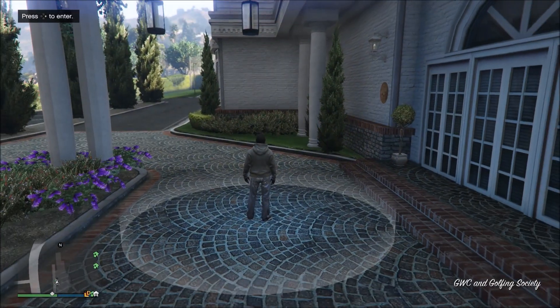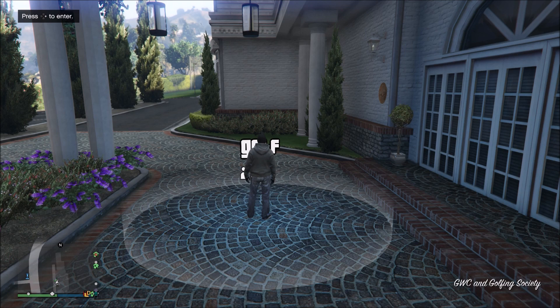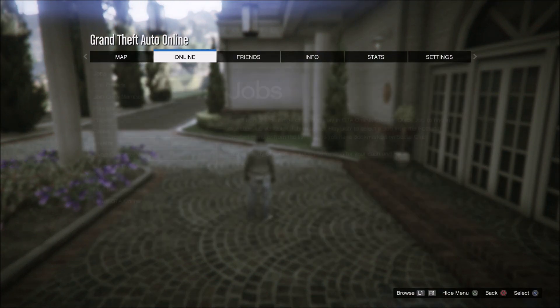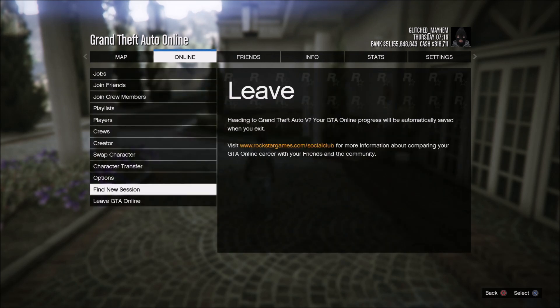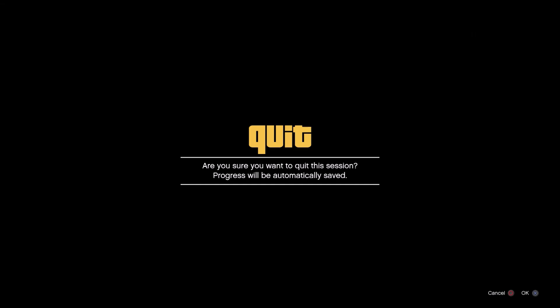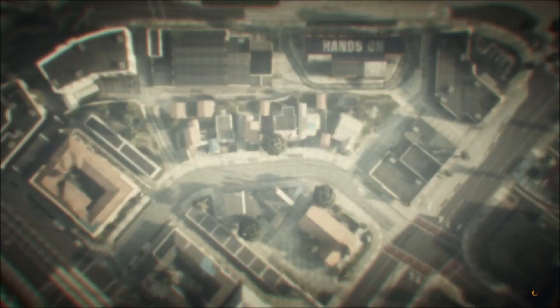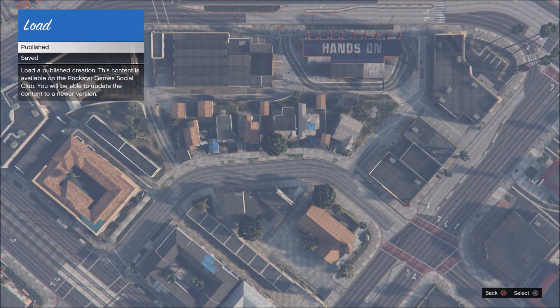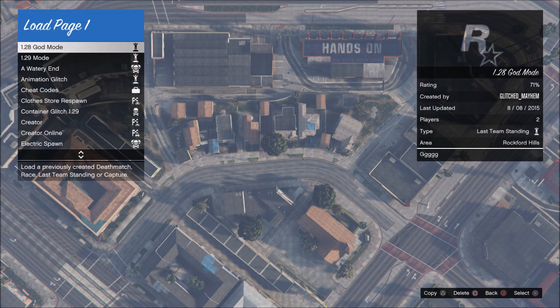Once you respawn you're going to be inside of the golf circle. You may or may not be visible — it just really depends — but all you want to do from there is pull up the start menu, go to the online tab, then go to the creator and load it up. Once inside the creator go to load creation, then go to published, and find a race you have published.